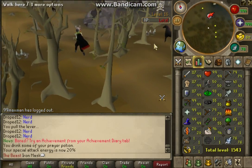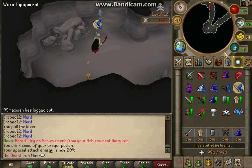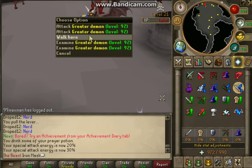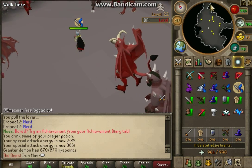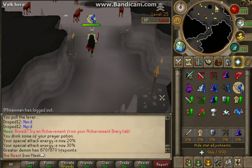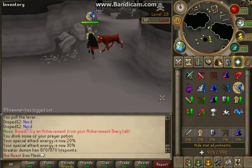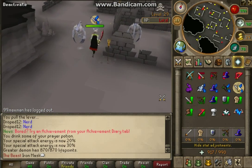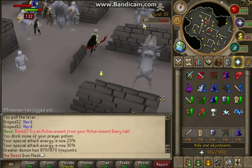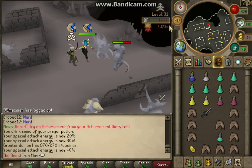Normally once I come to the Revenant Cave I rest here until I get full run energy. You want to run on Melee protection coming up here — just past this line you can switch it on because the Greater Demons are aggressive. In the next section you get Hellhounds, which are also aggressive. Then run up here and this is where the revenants are located — same layout as old RuneScape.